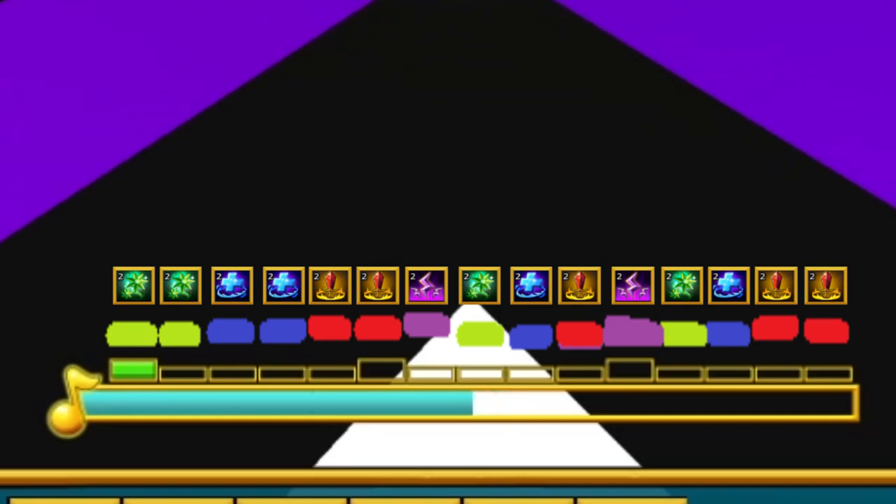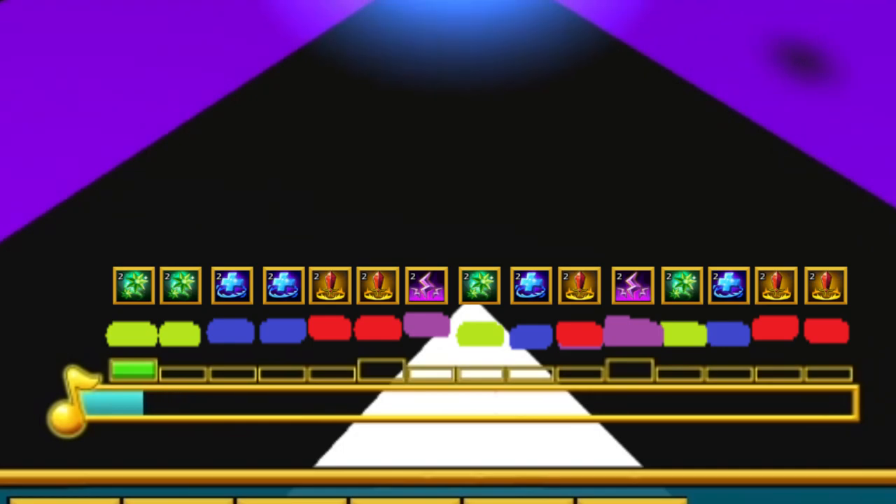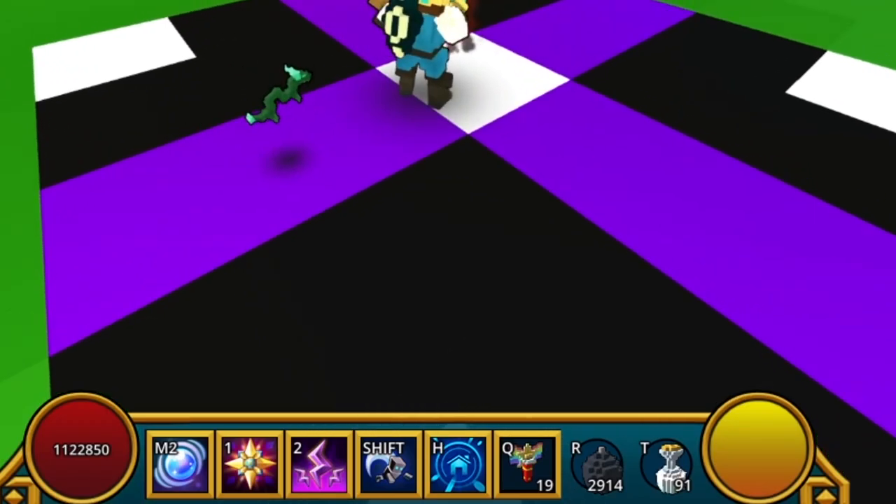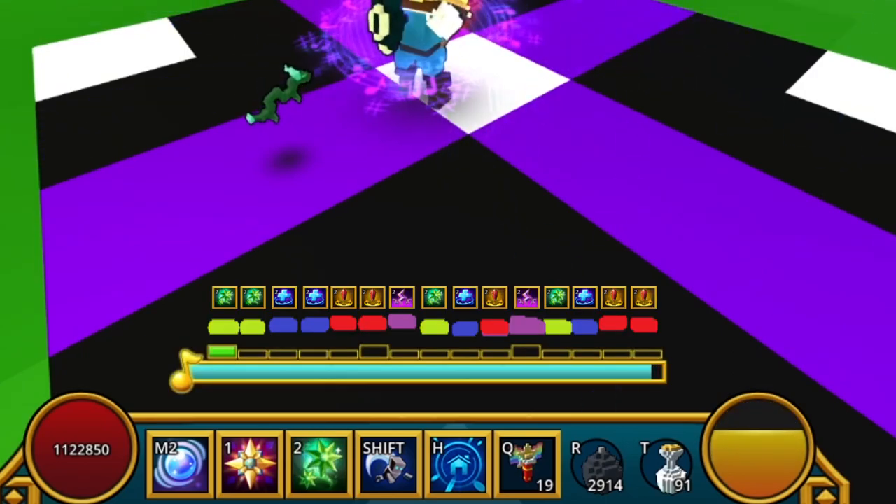Looking at the image, the first two are green, next two are blue, next ones are red. The next one after that is purple, green, blue, red, purple, green, blue, red, and red. I took the liberty of adding the icons above the colors to make it easier to understand what ultimate that actually is. And I'll just go ahead and show you right now that it's actually correct — it's not random indeed.